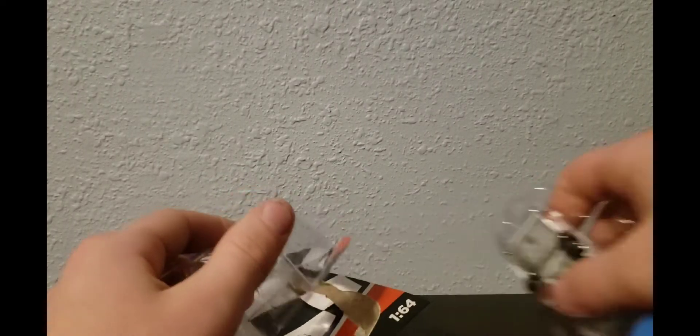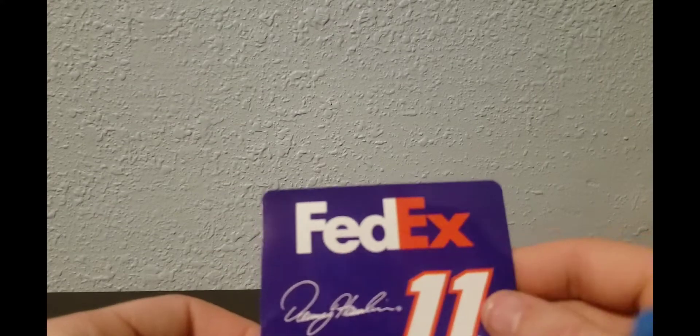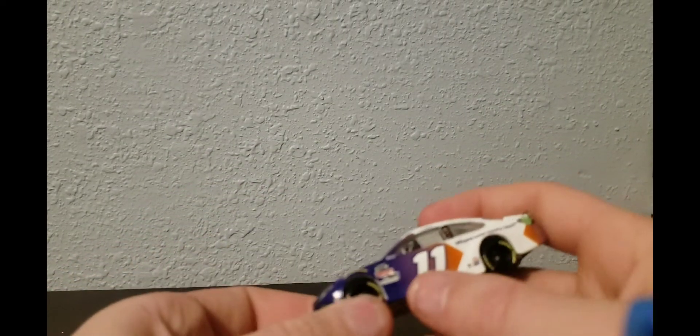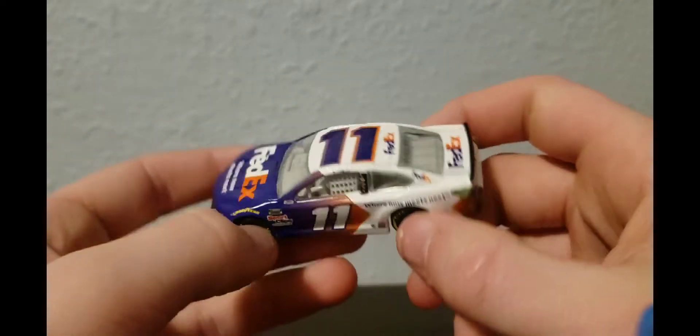I'm going to get the car out here. First of all, here's the sticker — basic purple. And then here's the car. It's a nice white slash purple base. I like the purple fading into the orangey yellow.